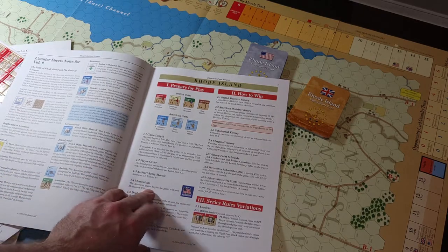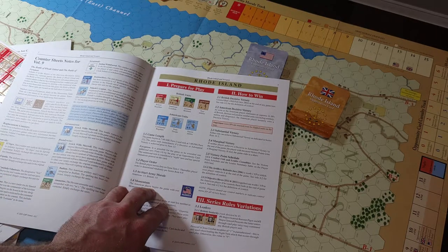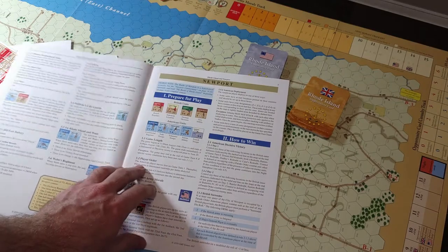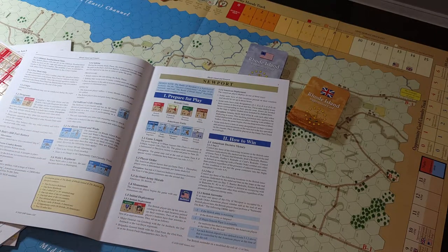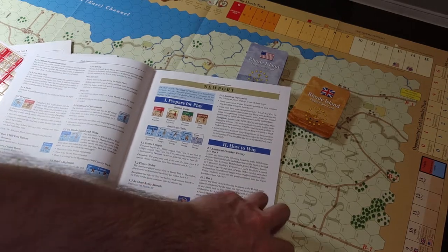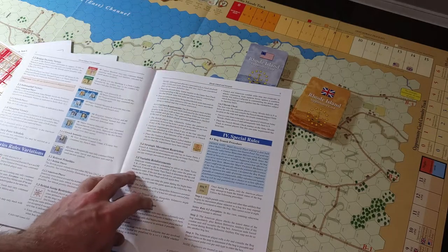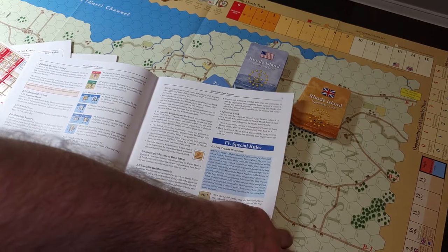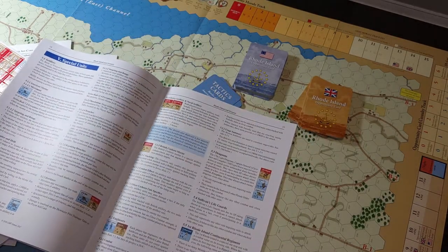There's a lot of special units and commanders, including naval stuff. One of my favorite American Revolutionary games is Liberty or Death, the COIN game — it's a bit odd but pretty cool. There's not many counters on the board, but there's a whole lot of weird bog transit procedures. There are bogs and some things, so just be warned that you will be digging into a specific rulebook.